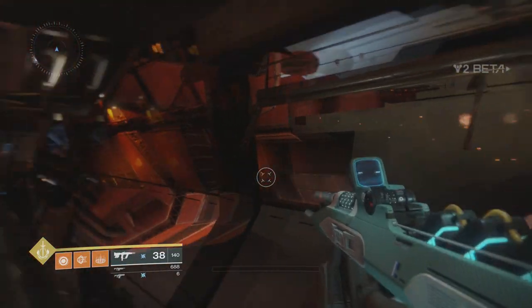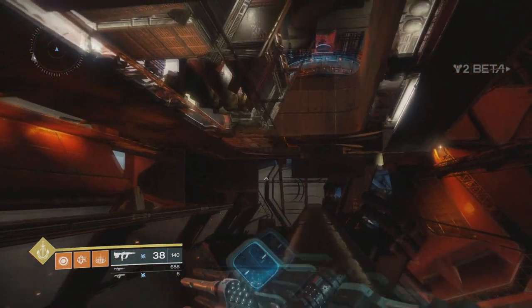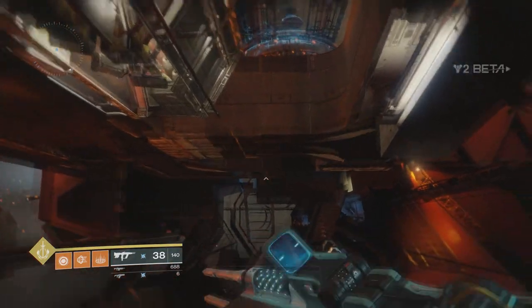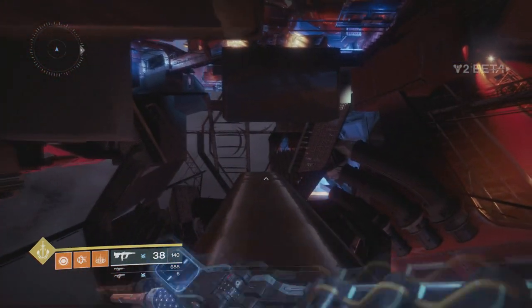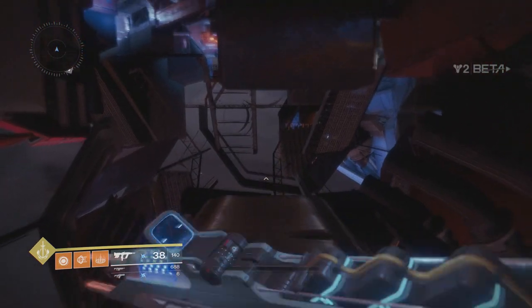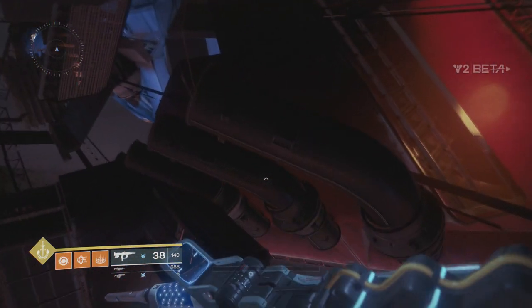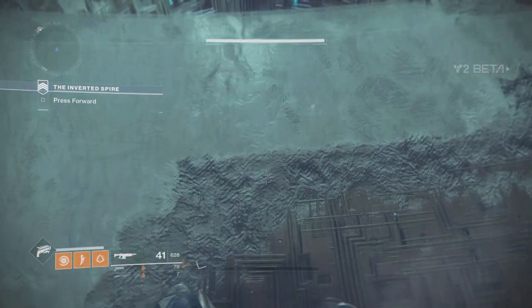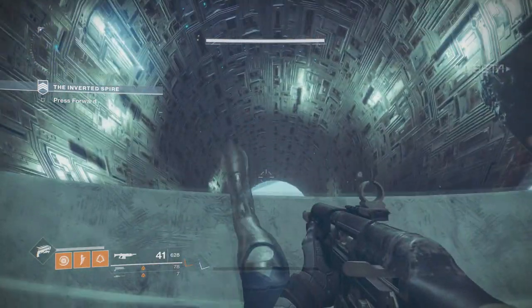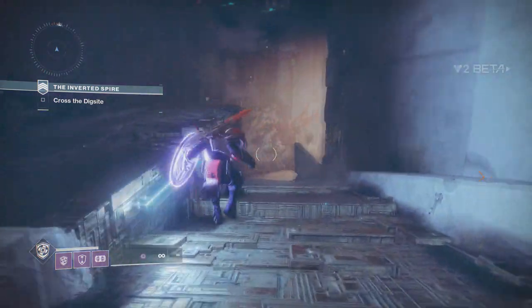What's up guys, it's Oophilly215 here, and today I'm going to show you three new glitches in the Destiny 2 beta. I'm going to list these glitches off in the order in which you can do them. These glitches are going to range from how to get outside of the beginning mission Homecoming, how to get into the Lost Sector glitch, and an Infinite Super glitch.